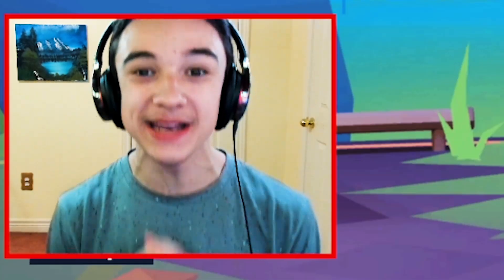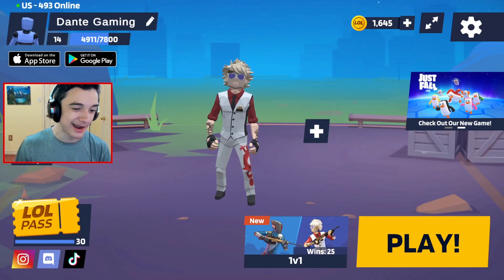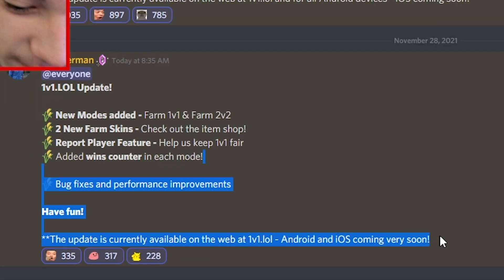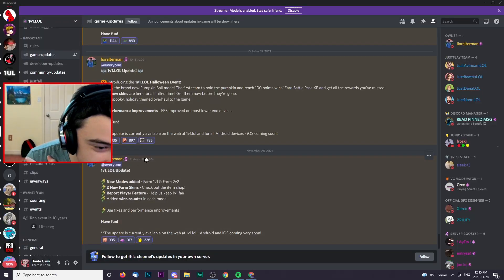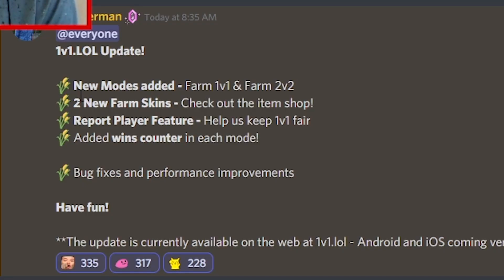Anyways, let's get right into this. So we can see I have 1,645 lol coins here. We're gonna hope that's enough. In the 1v1.lol Discord here, they gave us a full list of everything in this new update, and I'm going to be covering everything on this official list from a literal developer in the official Discord server. The first thing that pops out to me is the two new farm skins.